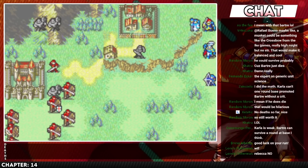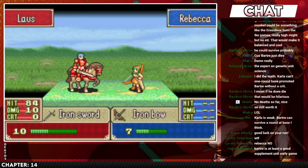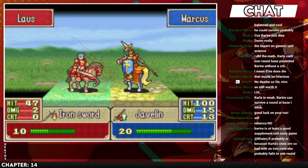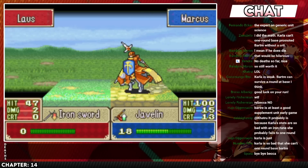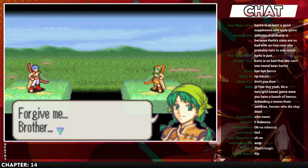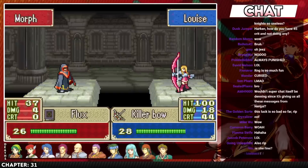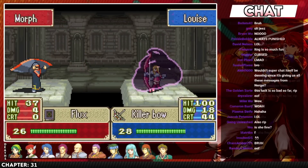Hey everyone, Mecca here. Welcome to this Fire Emblem 7 Iron Man guide. In this video I'm going to walk you through every Fire Emblem 7 map and point out what is likely to go wrong in an Iron Man run and how you can mitigate these risks. An Iron Man playthrough means you don't reset the game. You play through a chapter and if you happen to lose a unit along the way, you have to play on and tough it out without them.